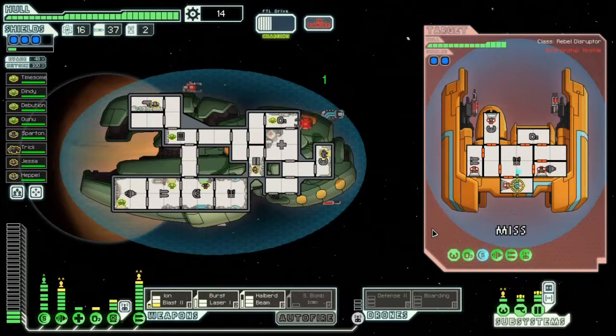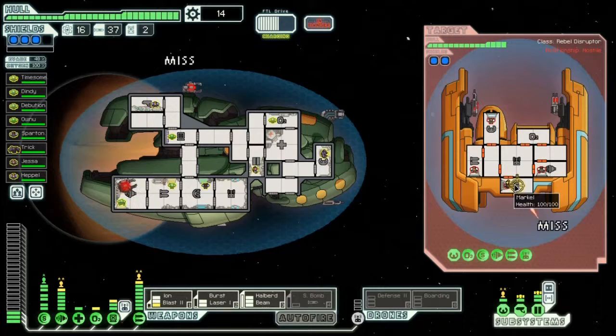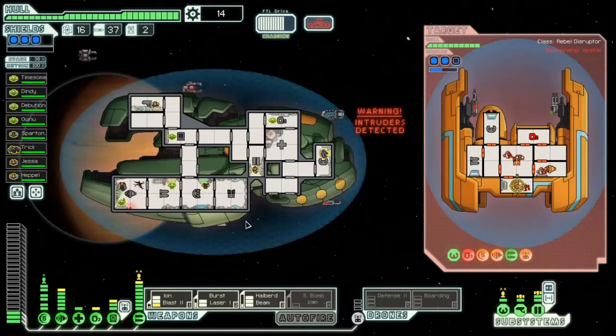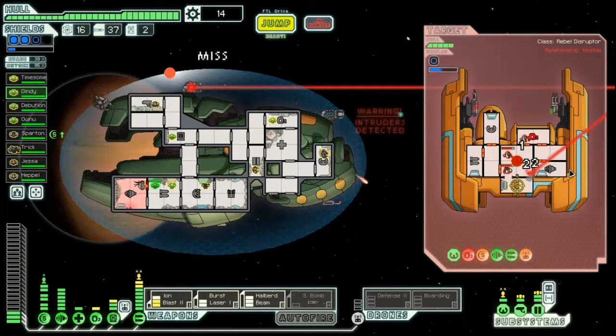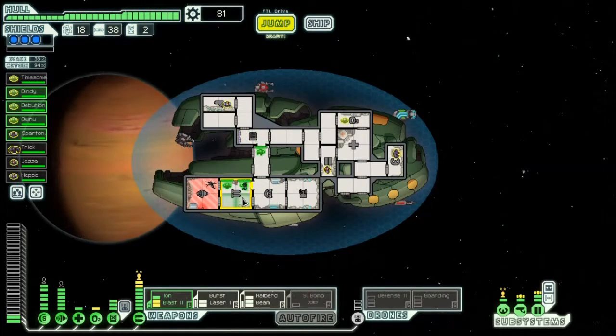That ion blast will be really good if it hits. Let's go ahead and fire these lasers so that the halberd beam can get in there a little bit. That's good, that's real good — everybody's scrambling on their ship now. They've got a boarding drone. I'm actually going to take Dindy out of there and not worry about it because I'm going to deactivate that drone real quick. Ion blast to the drone room — good. And now halberd beam go all across there. Good. Now we just need to get in there and repair that — let's get everybody in there at the same time. Beautiful.